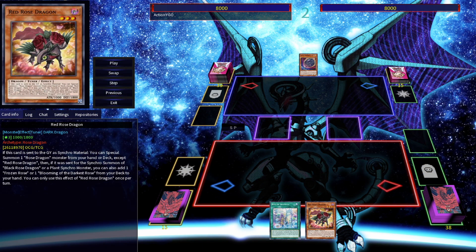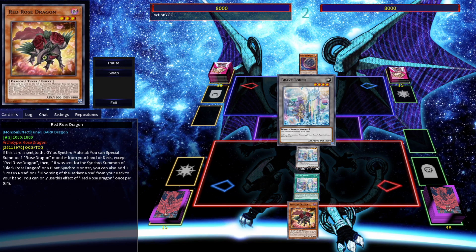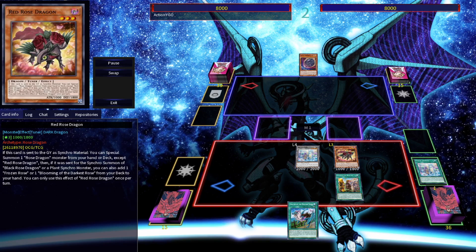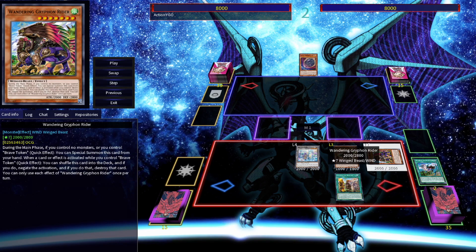So why is this card being played in the OCG but not here in the TCG? There are a couple of answers to that question. For starters, this card pairs very well alongside the Brave Token engine — you don't need it to use Red Rose Dragon, but there's a lot of incidental synergy. Additionally, this card helps to enable Boral End Dragon, a card we don't currently have in the TCG but should be receiving in a couple of months.